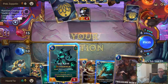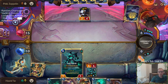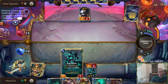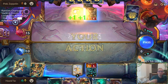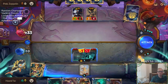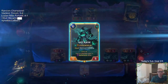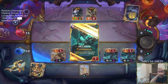Hecarim is going to put in lots of ephemerals. We got two spectral riders, two shark chariots, and a sand soldier. So if they don't have Sharpsight, they lose.